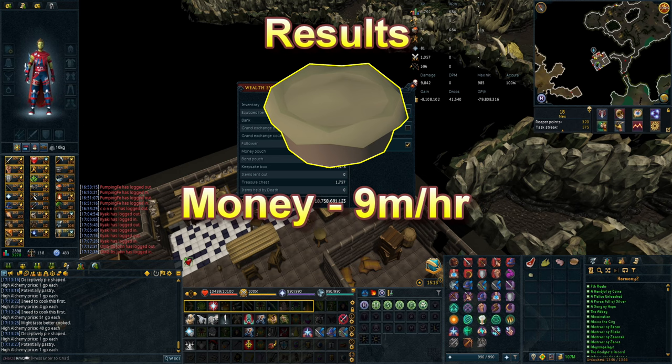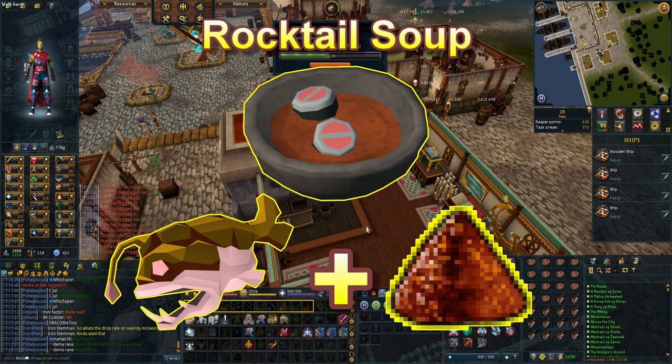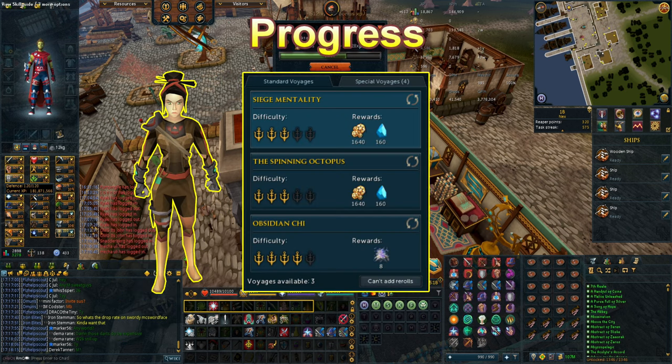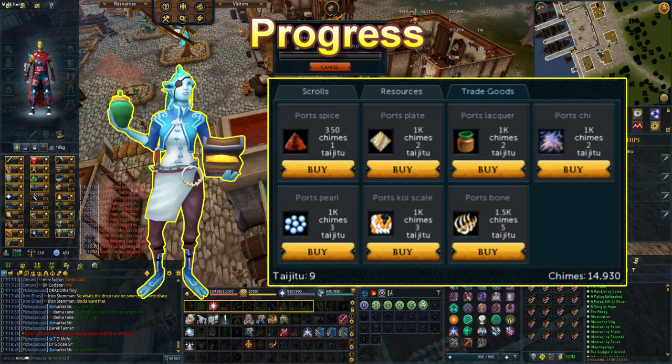Rocktail soup is made from one cooked rocktail and one spice. Spices are trade goods earned as a reward from the player-owned ports minigame. They are used in the creation of Eastern soups. Spices can be a reward from completing the assassin's storyline and through specific voyages or standard voyages. The maximum amount of spices a player can store at one time is 250. Players may also buy individual units in the form of port spice packs from Bonnie on Waiko after the quest Impressing the Locals.